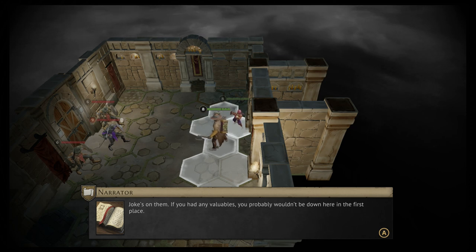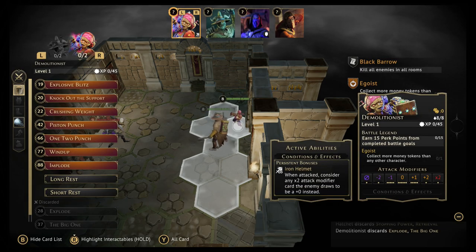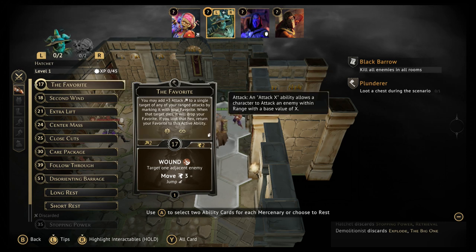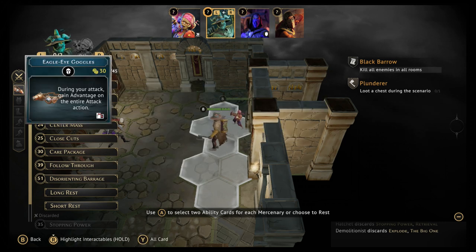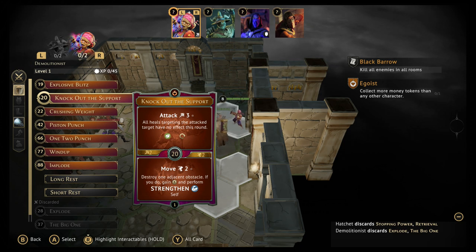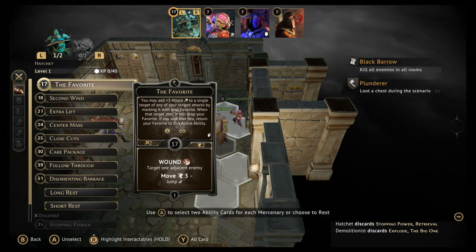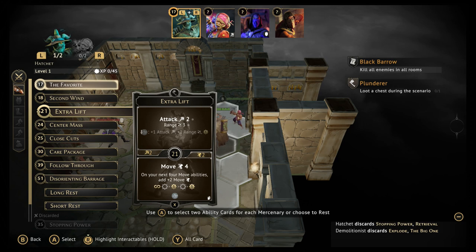The story continues: your target backs out of the room, retreating down a hallway. One of the larger bandits grins and unsheathes a rusty blade: 'Well, it's not every day we get people stupid enough to hand deliver their valuables to us — we'll be killing you now.' The narrator replies: 'Jokes on them — if you had any valuables, you probably wouldn't be down here in the first place.'